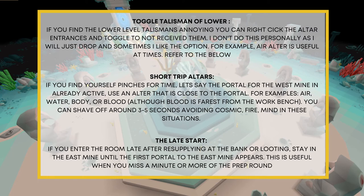Short-trip altars: if you find yourself in a pinch for time — say the portal to the west mine is already active — use an altar that is close to the portal. For example, the air, water, body, or blood altars, although bloods are furthest from the workbench so keep that in mind. You can shave off around three to five seconds. Avoid using cosmic, fire, or mind altars in these situations.